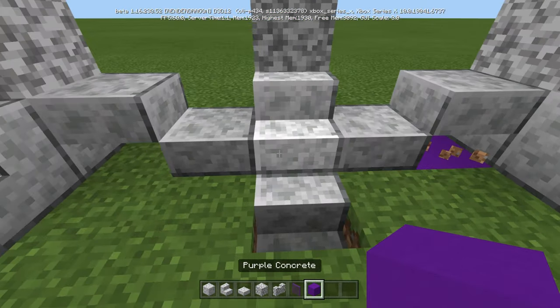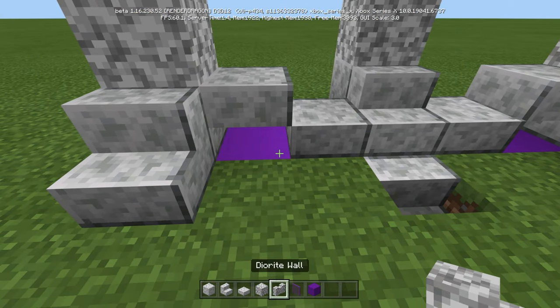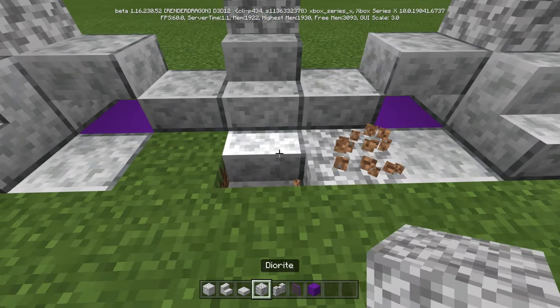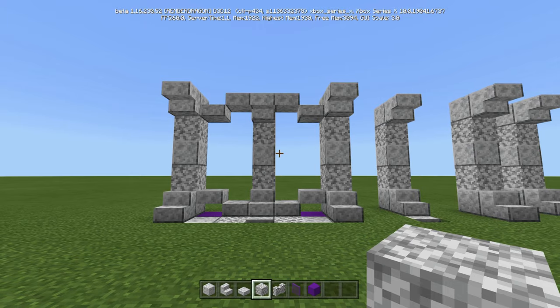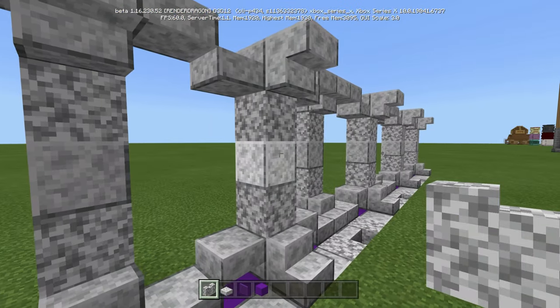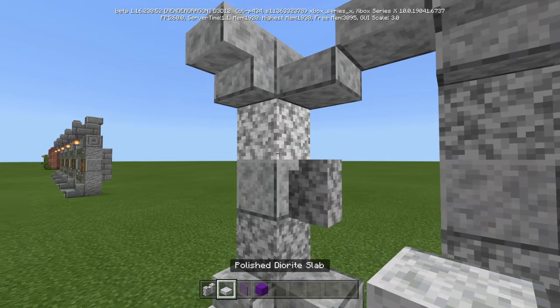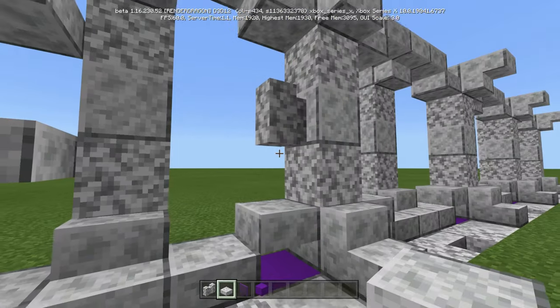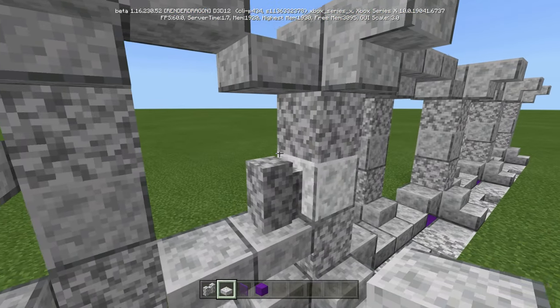On the sides over here, underneath these, we're going to put purple. Right next to this, we're going to put polished diorite, and then we're going to put regular diorite, just like that. Do that all the way down. Now we're going to take our diorite wall and we're going to put it here and here. On top, we're going to put polished diorite slabs on the bottom. Again, polished diorite slabs, just like this.